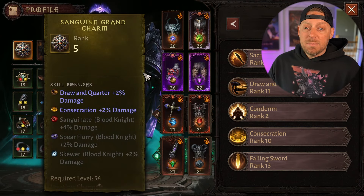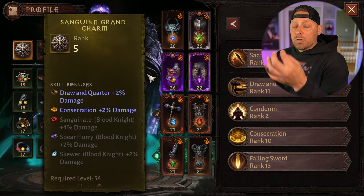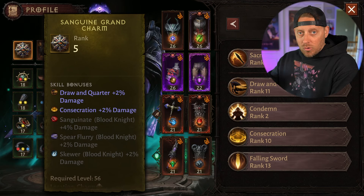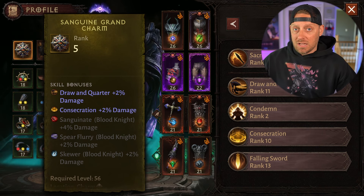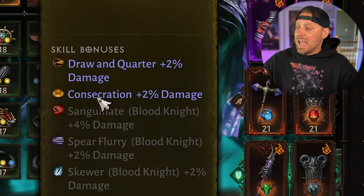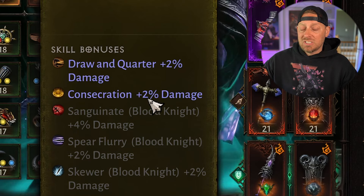First, let's look at my charm. To be quite honest, my charm is nothing good at all. I cannot roll a good charm here — I continuously roll it and get nothing. So all I have right now is Drawing Quarter plus 2% and Consecration plus 2%. You may even have a better charm than I do already, even if you're a new player.